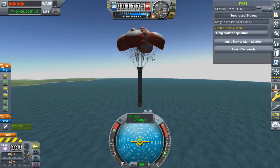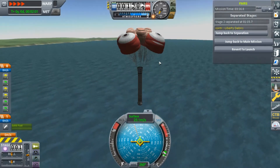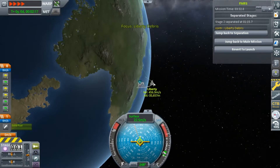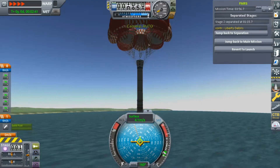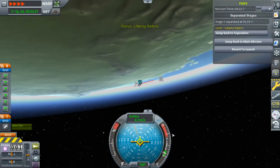Now, you might say: well, you can just do that in stock Kerbal Space Program, so what's the point of the mod? Well, here's the thing. The main craft is unguided now and it's falling back down, and by the time you splash down, the vessel will have been deleted and crashed.